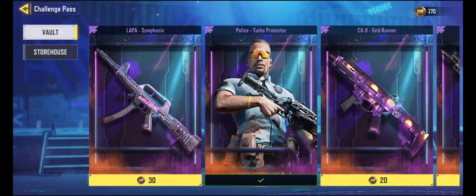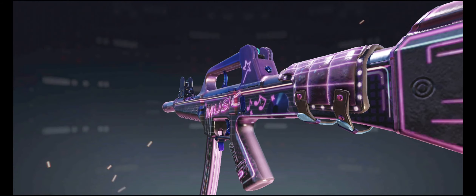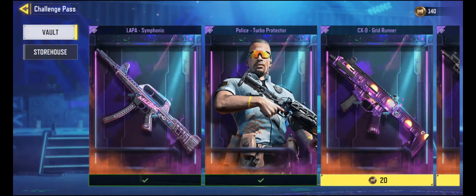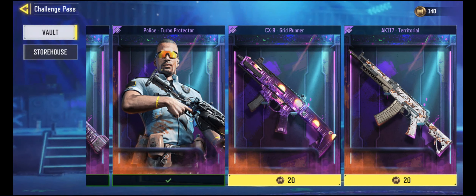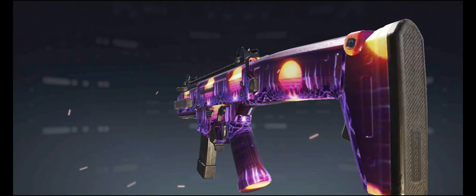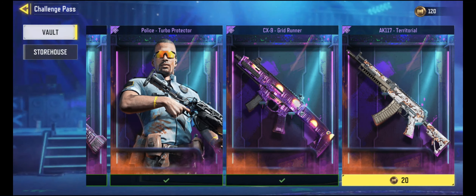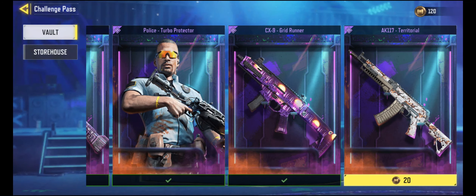Hey everybody, I've been saving up enough of these mission tokens. It's finally time to see what these look like. First, Lappa Symphonic. Now we'll do CX-9 Grid Runner. Finally, here we go. AK-117 Territorial.